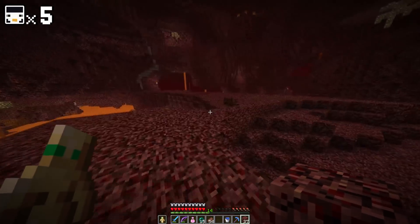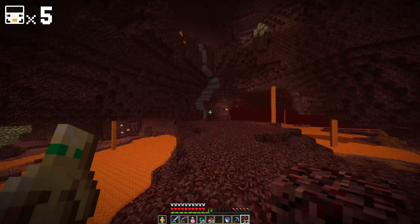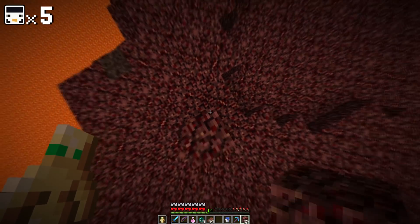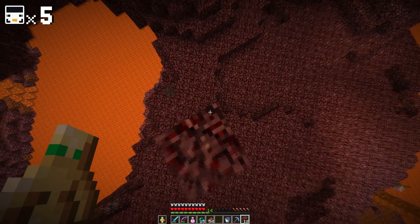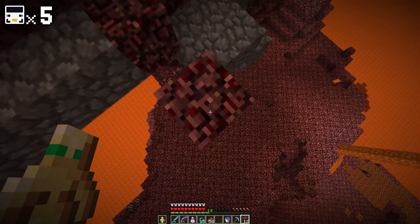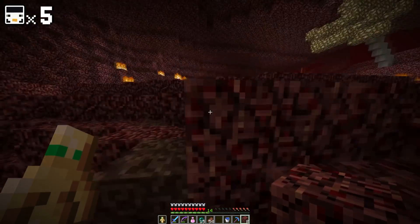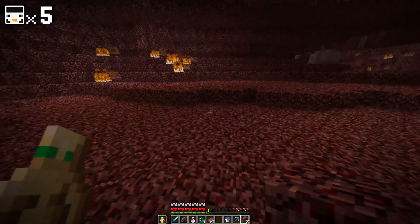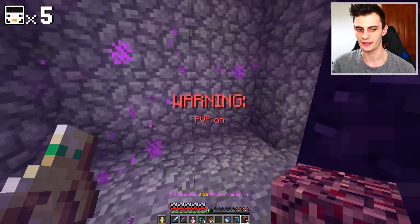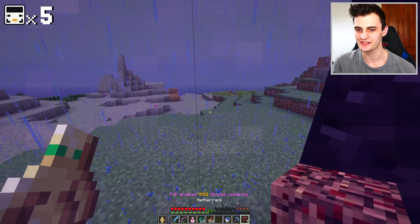It looks like up there is where we want to go, so we shouldn't have too much trouble getting over there. Let's just tower straight up. We'll build our way up, get to the anvil. I'm thinking the right idea is probably to go over to Big B's base, because that seems to be where all the action's happening. I haven't heard from Tom in a bit — don't know what he's up to. He's probably up to no good. PVP has just come on and I've just realized my face cam wasn't on — I'm now recording it. I'm back! Hello.